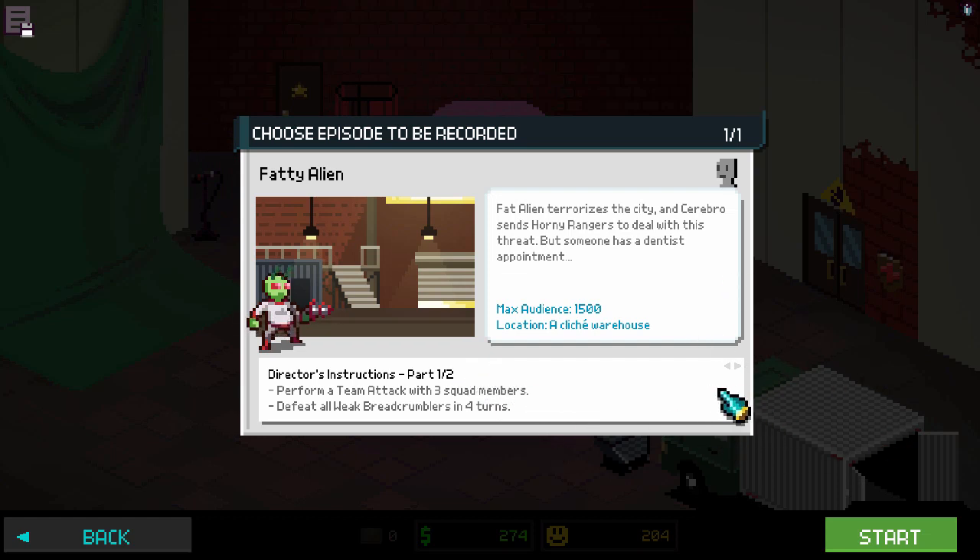Another thing I didn't notice is that I apparently have choices — I don't know, it might be that I ended up playing all the episodes eventually anyway, but I realized there were actually arrows to click and choose. Alright, fat alien terrorizes the city and Cerebro sends Horny Rangers to deal with this threat, but someone has a dentist appointment. Director's instruction part one of two: form a team attack with three squad members, defeat all weak bread crumblers in four turns.